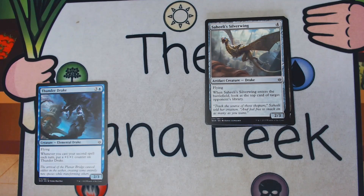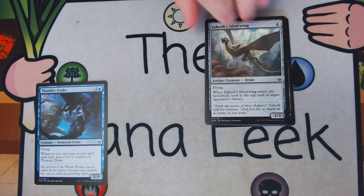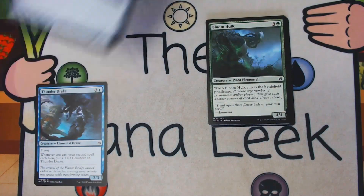Our next common is Saheeli's Silverwing — 4 generic mana for an artifact creature Drake. It's a 2/3 flyer, and it's got the most pointless rules text: when it comes into play, you can look at the top card of your opponent's library. You don't do anything with it; you just know it. It's a 2/3 flyer for 4, which is fine, but the ability doesn't make this any better and it's not a first pick. We already have a better 2/3 flyer for 4.